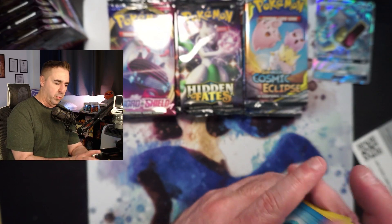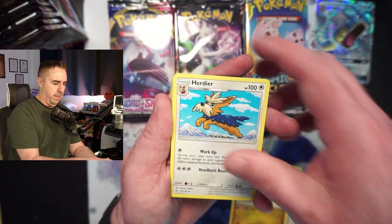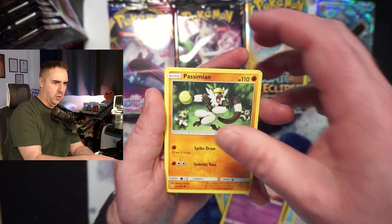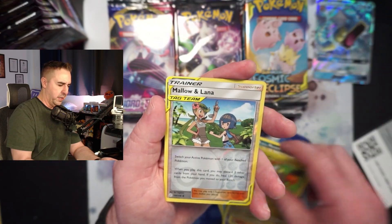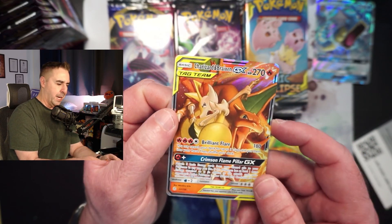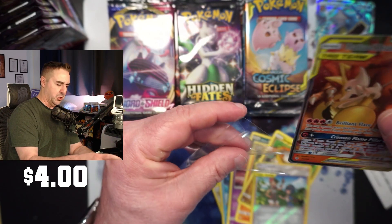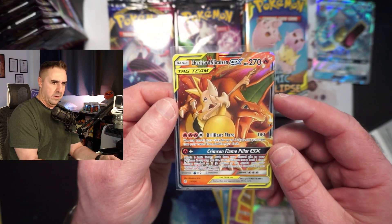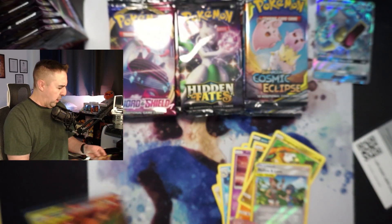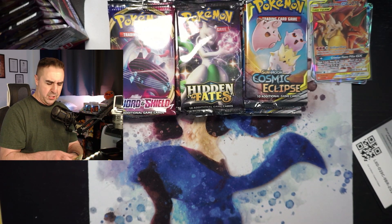The Hyper Rare Marnie is super cool. We've pulled the Full Art Marnie, which is worth just as much. But we're still on the hunt for that Golden Zacian. Out of Cosmic Eclipse, we're looking for that alternate art of Arceus, Dialga, and Palkia versus Malalana Charizard and Breaksin GX. The other card you want is the Hyper Rare Charizard and Breaksin GX, which we have pulled already — it's currently being graded at PSA. We do get the Ultra Rare of that right there — not a bad start.